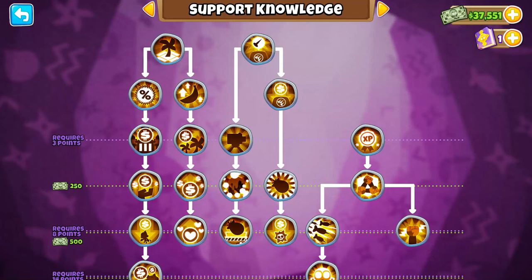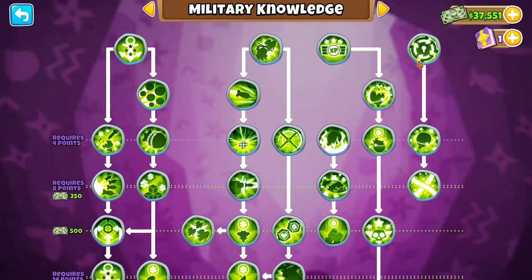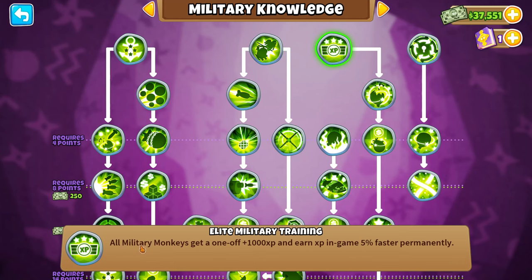I'm going to show you the absolute best way to get XP for the Submarine Paragon, or the Nautic Siege Core. First, you want to go to your monkey knowledge. Look at your support knowledge — monkey education — all monkeys' XP earn rate increased by 8%. Then look at your military and elite military training: all military monkeys get a one-off plus 1,000 XP and earn XP 5% faster permanently. Make sure you have those two.